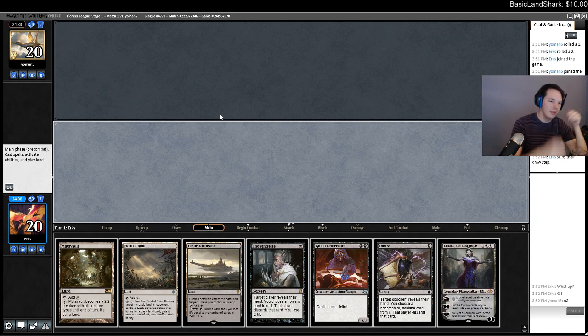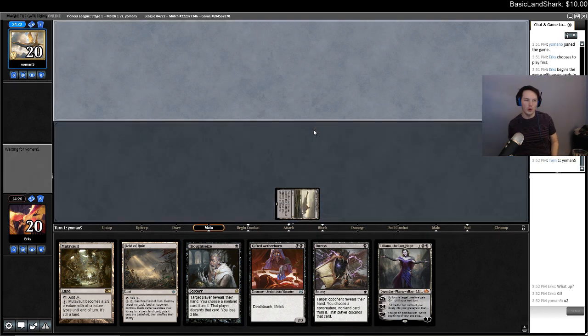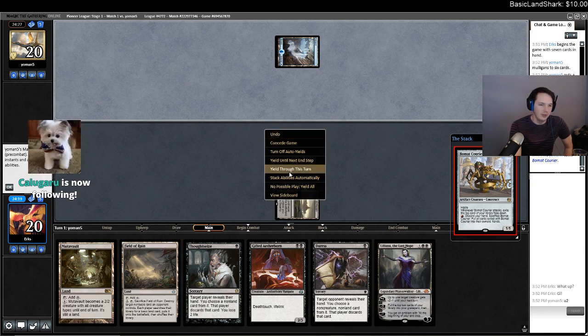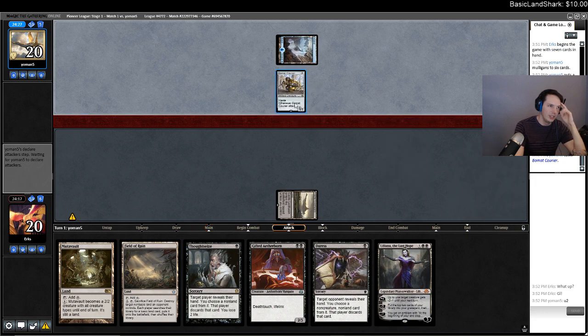Chat asks about Citadel — I thought about Bolas's Citadel too. One of the decks that went 5-0 had like four Citadel, it was some ridiculous all-in mono black devotion deck. I'll have to get around to trying it. Citadel sounds really sweet with Gray Merchant, but I wanted my curve to be condensed.